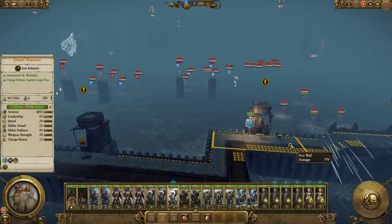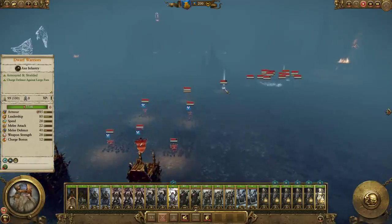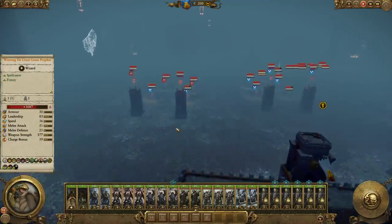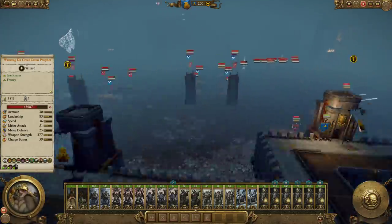Wurzag's trying to pop a few spells down and mostly missing, which is good. He's already used a power stone — that's actually really stupid of him to use that right away. Did he miscast, or was he already damaged?